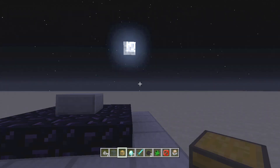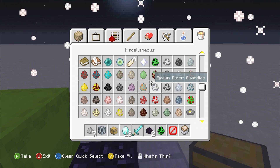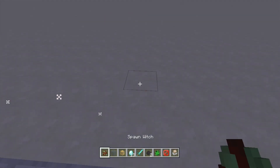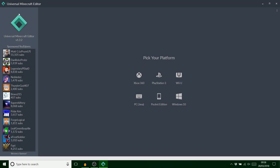Anyway guys, I'm going to hop on the computer and show you how this is done. I'm going to have to spawn in something though, so let's just spawn in a witch for example. We can change her armor slots, so we'll spawn her in and save and exit. I loaded up Universal Minecraft Editor — this is the latest version, 1.3.2.